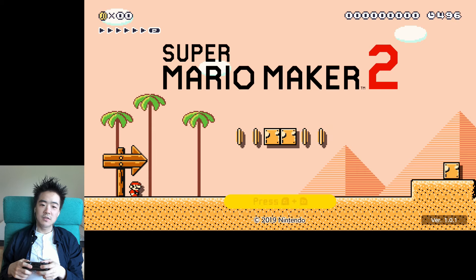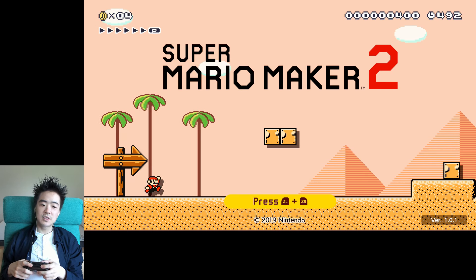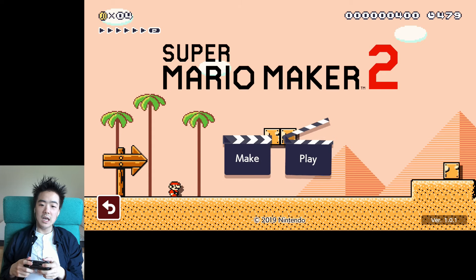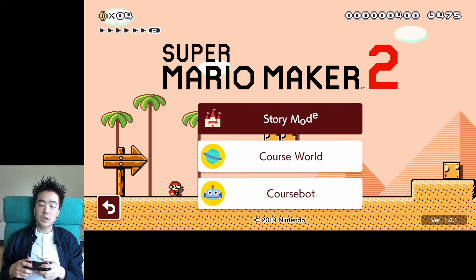I know they have different intro and title screens for different styles of game — like Mario World, and this is the Mario 3 title screen. I wonder if we have to start the whole game over to get a new title screen. Let's start the game! Let's play the story mode — oh yes!